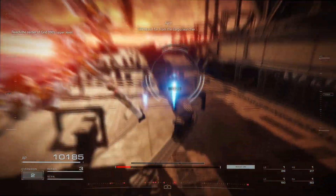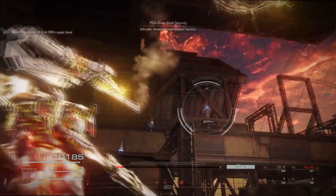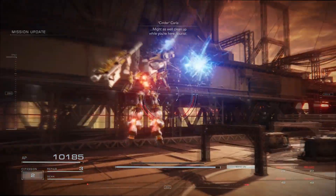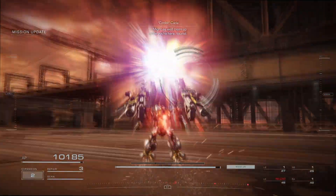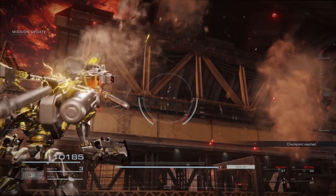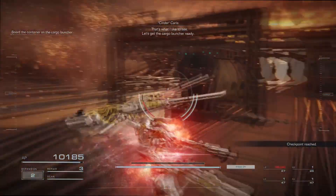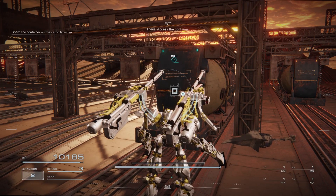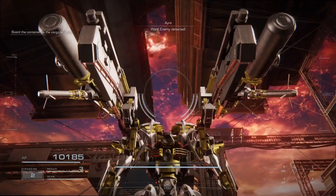Next, you've got to take out these drones in the loading bay area. Pretty much any weapon will make quick work of these drones — every weapon I personally use in this mission takes them out in about one shot. Once you're ready, access the cargo container there, and the boss will show up: the Sea Spider.